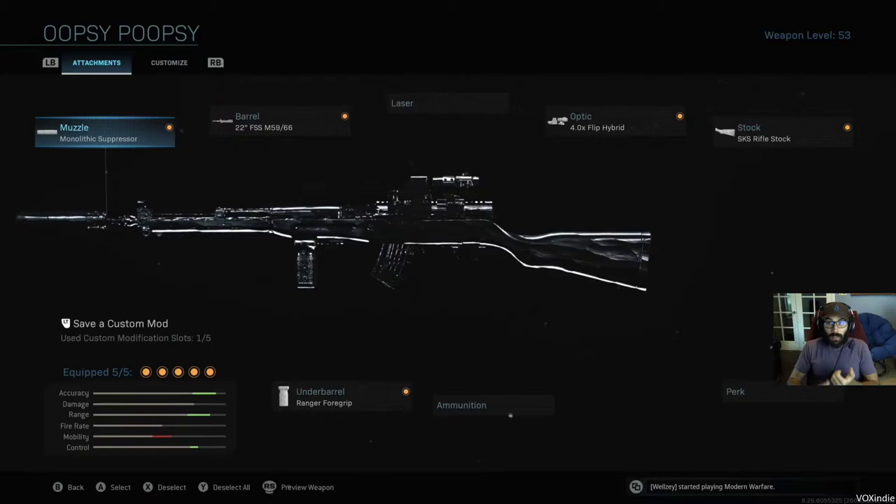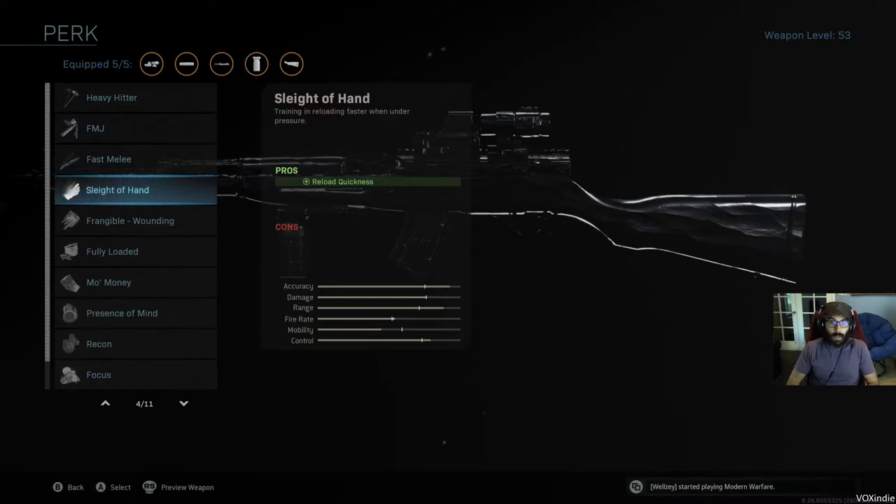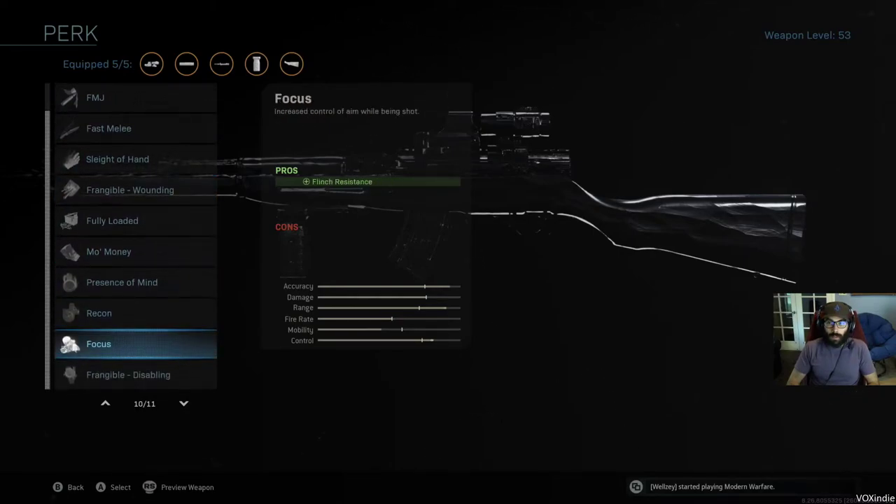So what I got on here: a monolithic suppressor, 22-inch barrel, Ranger 4-grip, 4x flip hybrid, and the SKS rifle stock. Alternatively, if you didn't want to run the rifle stock, you could run the Focus perk so you don't have as much flinch if you're getting shot.